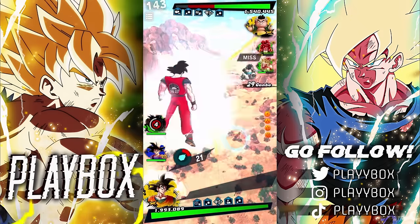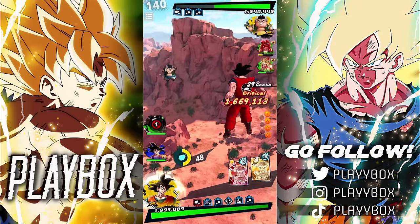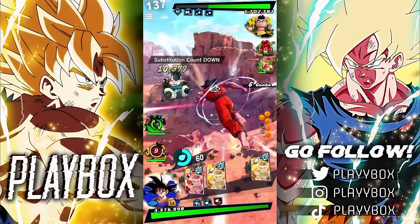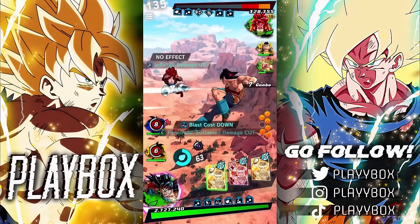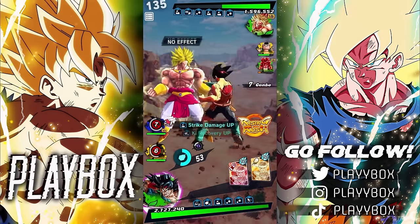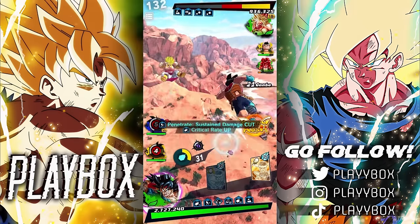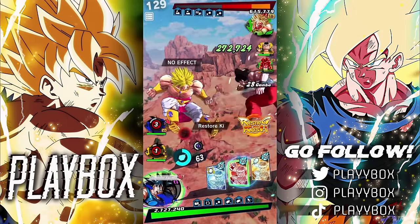He's doing decent damage. You can't really expect much against this team because it's a bunch of defense units. Overtap is crazy — we're gonna drop here. That was a nasty drop — double swap. The problem is I can't really swap out from this Bardock because then we get type disadvantage.